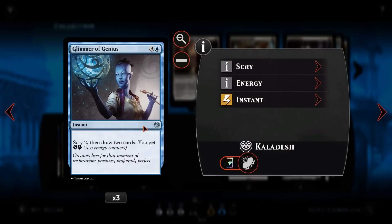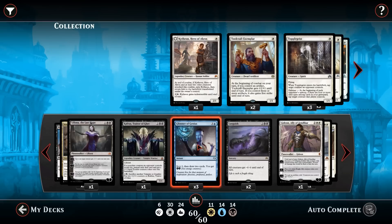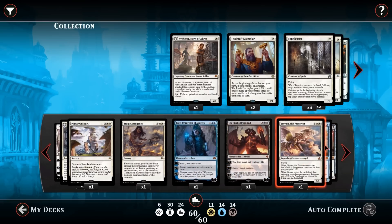No control deck is complete without card draw, and our version is Glimmer of Genius. For three and a blue at instant speed, we get to scry two, draw two, and gain two energy. We don't have any use for the energy, but scry two draw two is absolutely awesome — we essentially go four cards deep. If both top cards are good, you could call this a draw four, discard two. It can be flashed back with our Jace and our Gearhulk, which is somewhere further down the list.